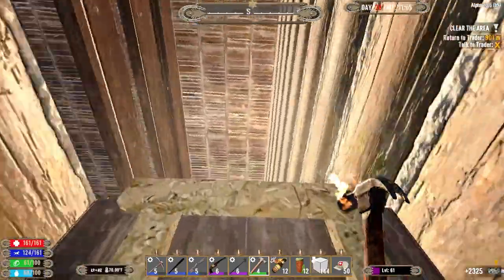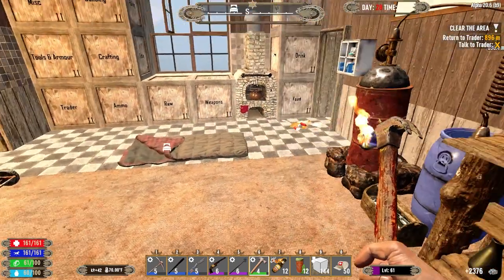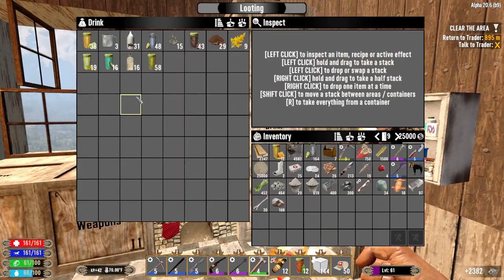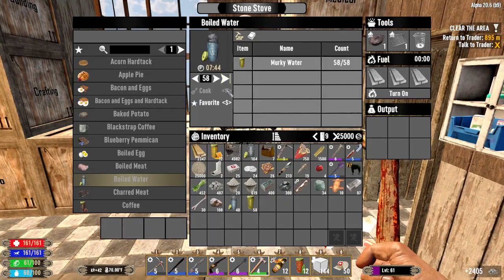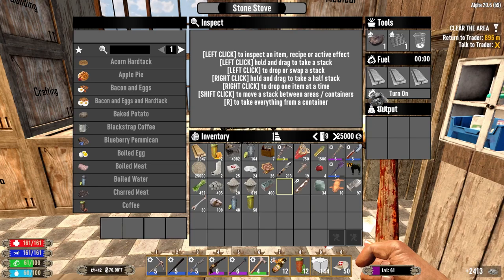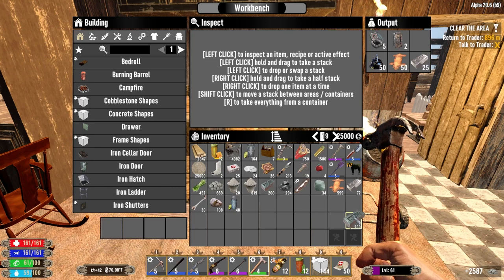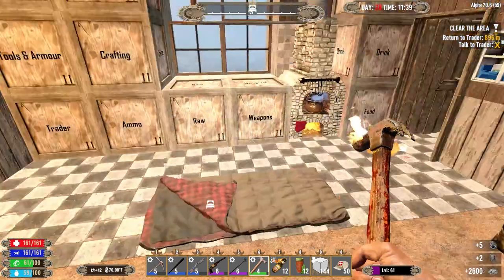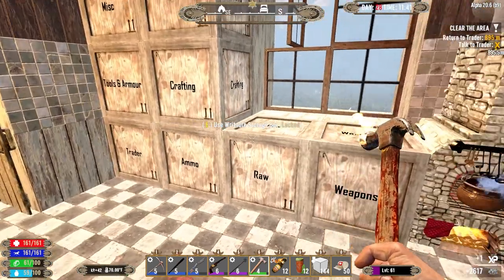We need 100 boiled water - oh, that might be the choke point. Actually not that much of a choke point - we need another 52 boiled water, so we'll make it all. Seven minutes for that. This is everything we need bar the boiled water to make the steam horse. We're just waiting for the boiled water to be done. There's a hundred - that's what we need.